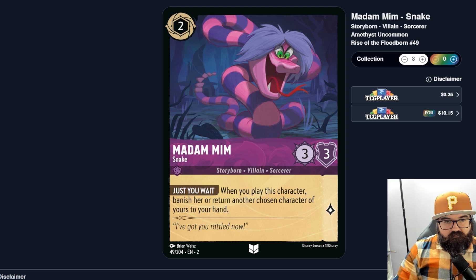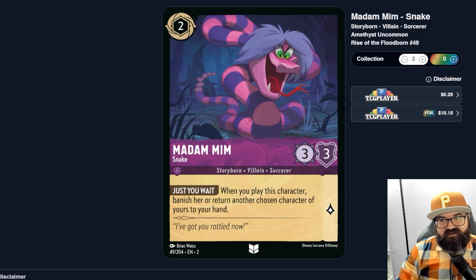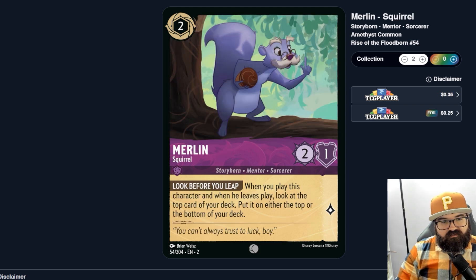Madam Mim — two cost, three-three, pretty strong. Just You Wait: when you play this character, banish her or return another chosen character of yours to your hand. I know this card gets played in some strong bounce decks. It was confusing the first time I saw it — why immediately banish a character you just played? But essentially it sits in your hand until you have a character with a great 'when played' effect that you want to repeat. Such a strange wording, but it makes sense in context.